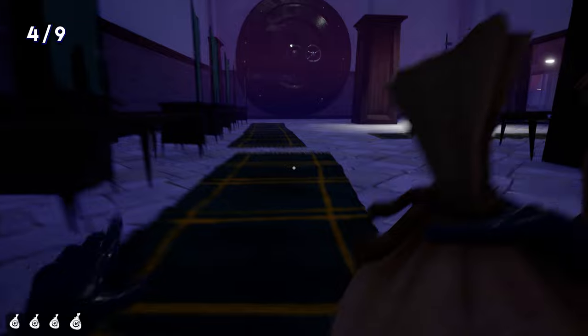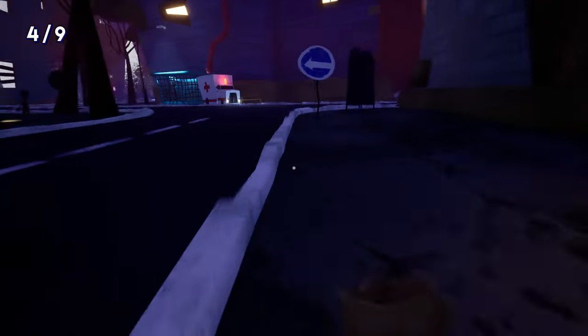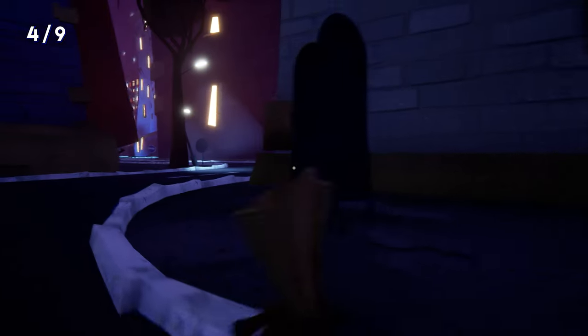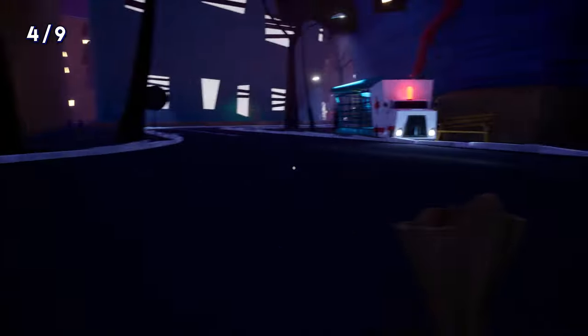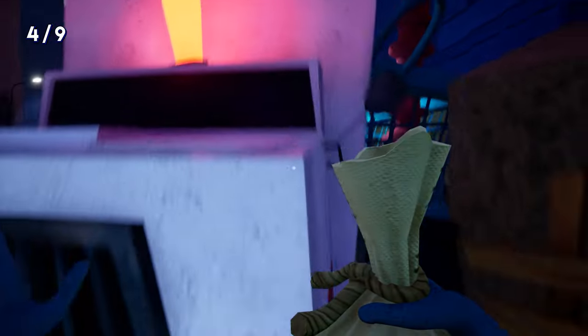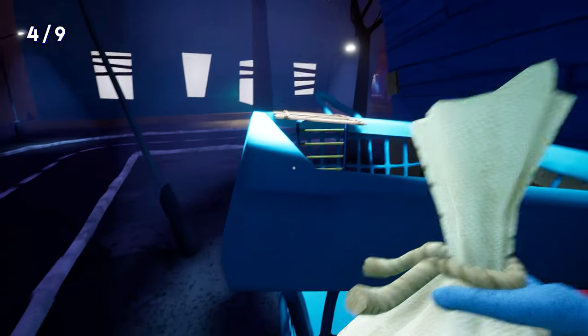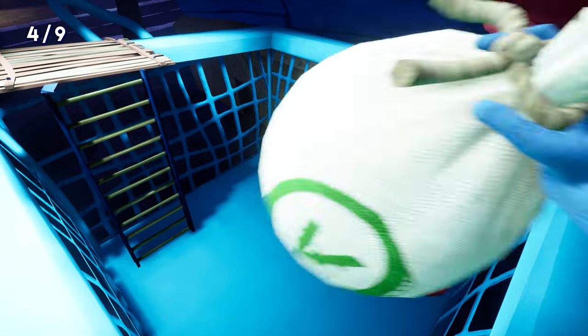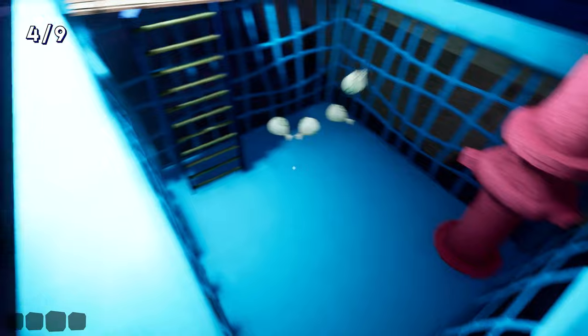Pick up the money bags and go back to the shopping cart — make sure the sheriff is not here. If the cops see you, all you have to do is hide in this box. Once the sheriff goes you can get out. Now you can jump over this ambulance and put your money bags in the shopping cart. Here is the first, second, third, and here is the fourth one.